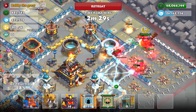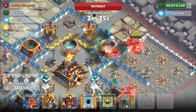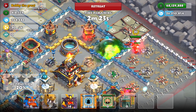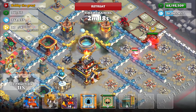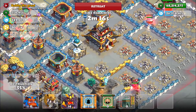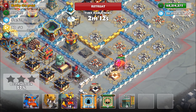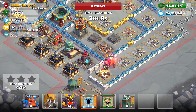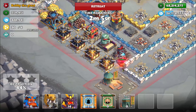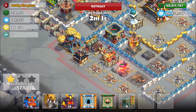So as I said, the first thing was the event, and the second thing was the troops: the cool lightning oni Raiju and also the Kiku assassin. Let's throw down an earthquake on this wall section and drop in a couple of rams to seal the deal on these front walls.